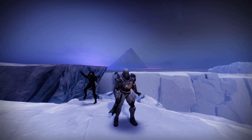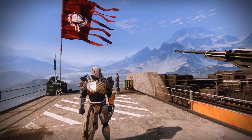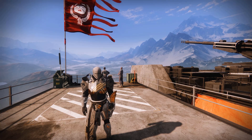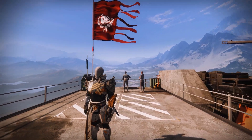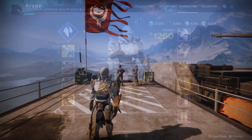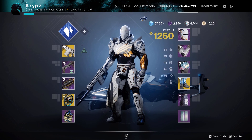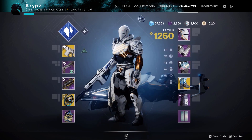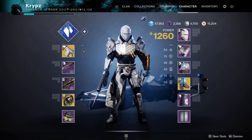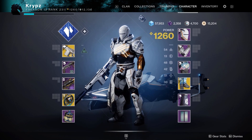It's time we get straight into the first Titan set of mine. I went and bought the Luxe Ornament Set as I previously did not own it, but I do have it now — the full set — so I will be featuring it in more sets. As you can see, this armor set matches really nicely with the Monte Carlo. My aim with this set was to use the Peacekeepers Exotic and I think it turned out quite well.